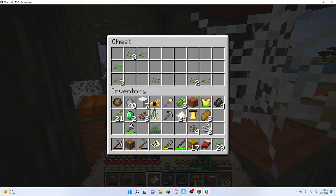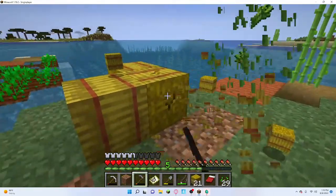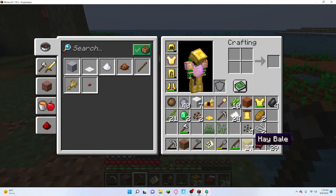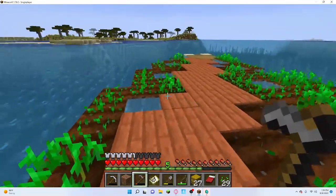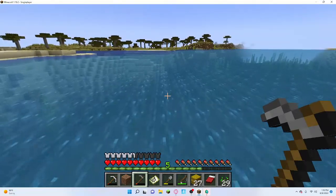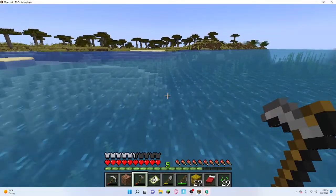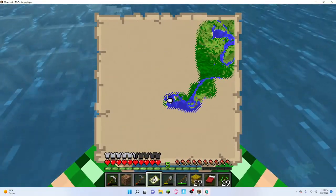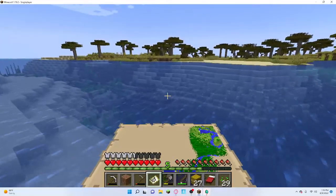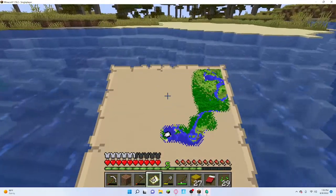So many hay bales. Come on Bob, let's go. There's a sea turtle - I love those things. Alright let's see the map. Okay, so I've gone pretty far. We're going to another area of savannah. I want to find a desert so I can find a desert temple. This is a lot of land - this is the furthest I've gone, like down near the village.